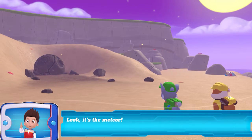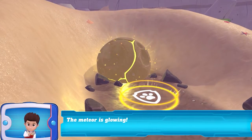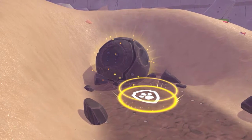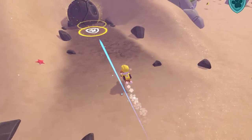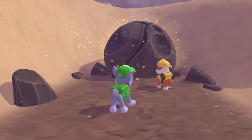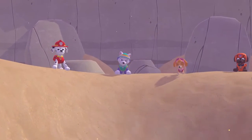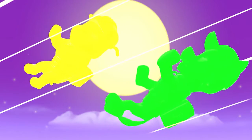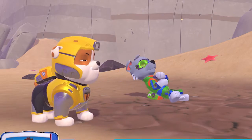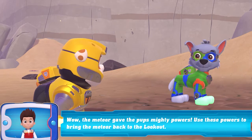It's the meteor — the meteor is glowing! Mini pop interactions will launch special abilities. Wow, the meteor! Use these powers to bring the meteor back to the lookout.